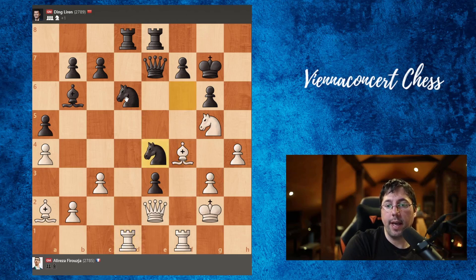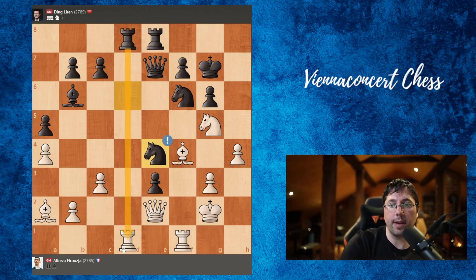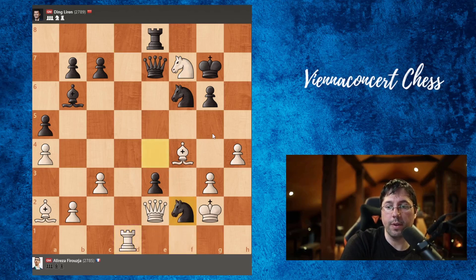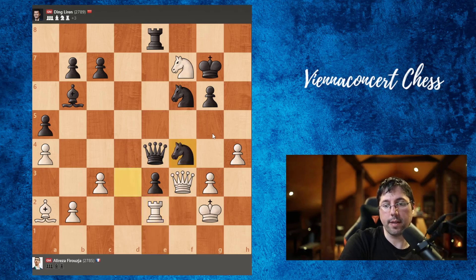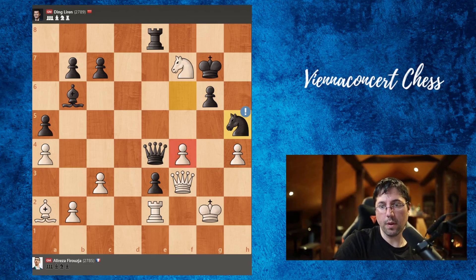Bishop to f4 — Alireza goes all in, wanting to create some sharpness. E3, rook a2-d1, knight f2, e4 — but this was a mistake. Better would be to play the knight, opening the rook. We have two possibilities: take with the knight on f7 or with the bishop. The best move is knight takes, but then there's a very nice response — we take the rook on d1, then knight f2, rook e1, queen e4 check, queen f3, knight d3, rook e2, knight takes f4, gf4, knight h5. That would be very good for Black — the pawn is gone and Black is winning.